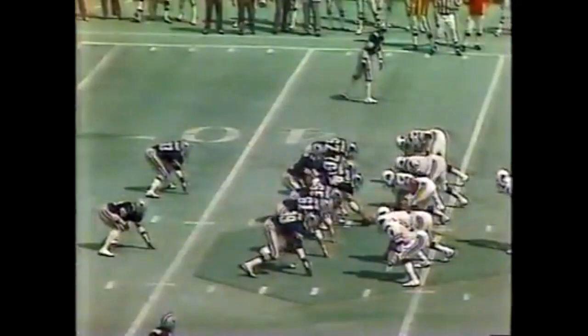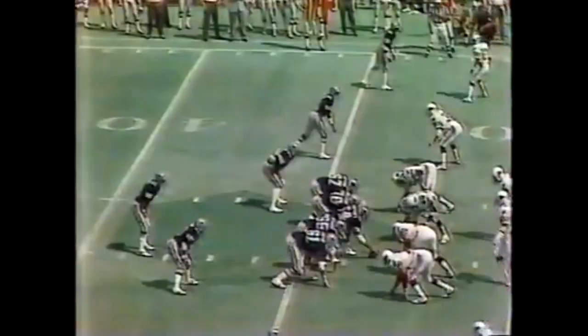Dorsett. Lee Nelson makes the stop, Dorsett trying to go off the side. The score is effective on third down plays and a blitz for the Cardinals. White gets free, going deep for Butch Johnson. He had beaten Ken Green but he couldn't hold on to it.